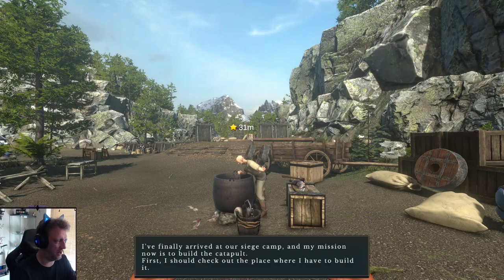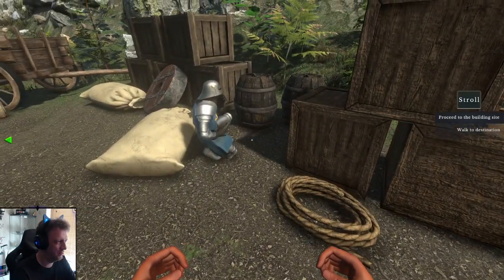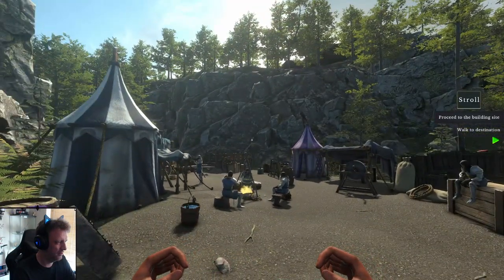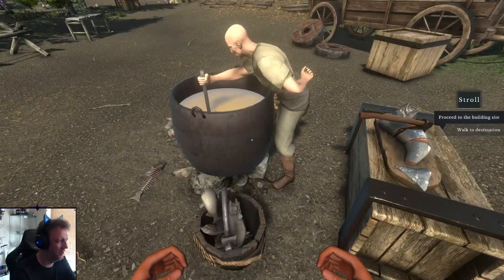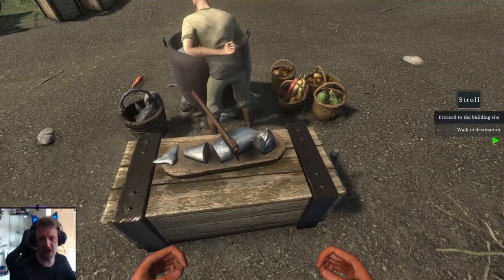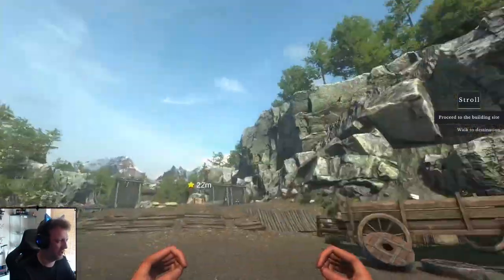We finally arrived at our siege camp, and my mission now is to build the catapult. First I should check out the place where I have to build it. Oh, all the physics! What's that geyser doing — is he praying? This reminds me of simpler times. Look at that — we got fish! As a Norwegian, fish is part of my religion, so I gotta always check out the fish.